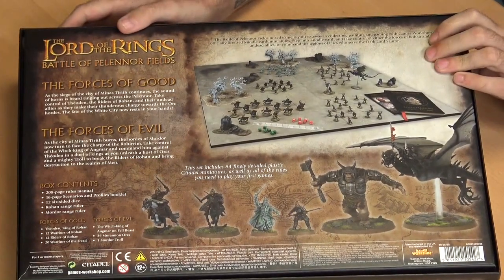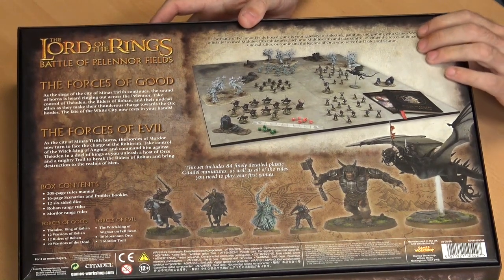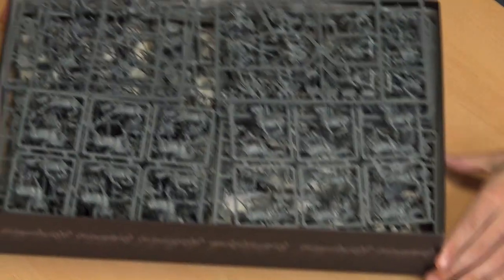Flipping the box, you can see the contents. The two armies are the forces of good — King Theoden leading the charge of Rohan — and Mordor with the Witch King on the Nazgul. You also get the Army of the Dead as allies for the Rohirrim. It's Games Workshop, so you get a ton of plastic to get you up and running.